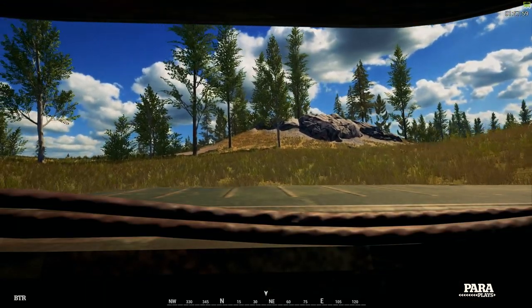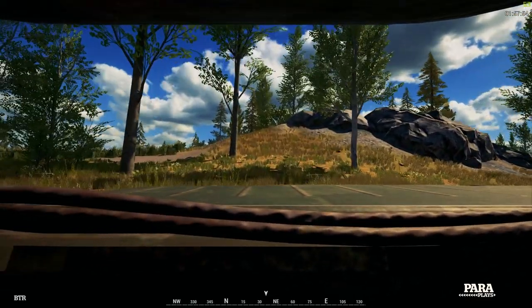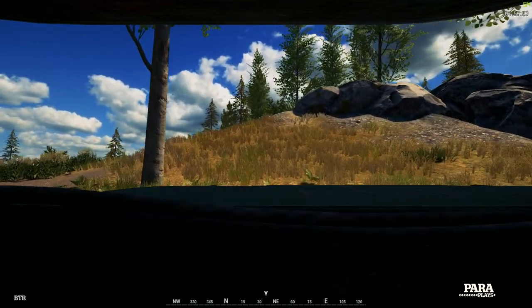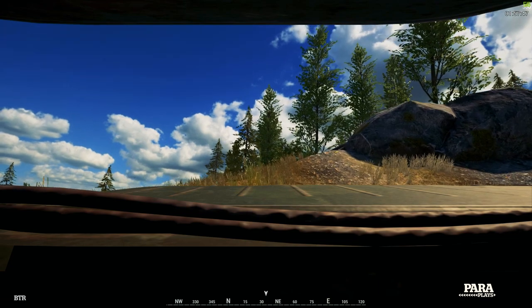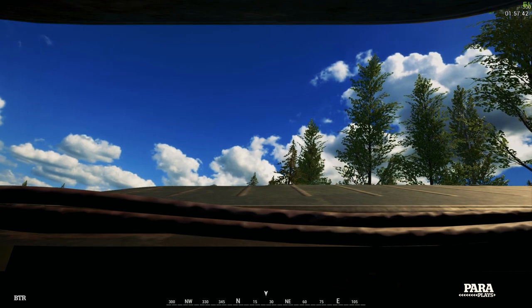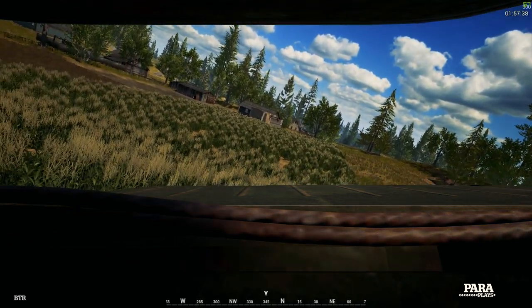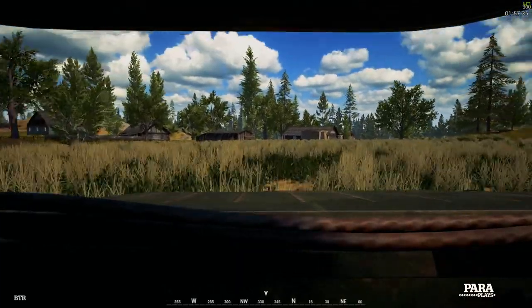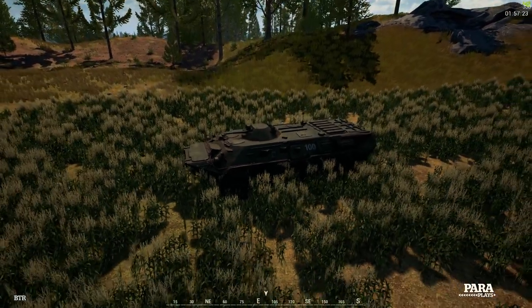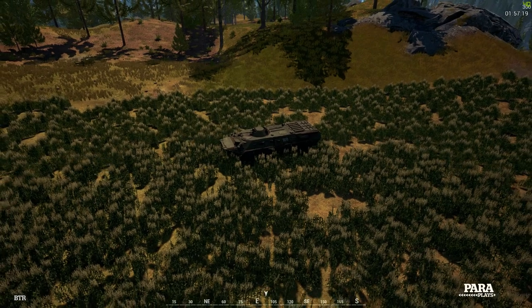Let's have a quick example here — see how easily we can get up a steep gradient like this. You wouldn't really go up this, but it gives you an example of what's doable and what's not. Again, it's impossible for the driver to see what's beneath his wheels or on the other side. Try to stick to flat areas with proven routes, roads, and lanes, and you will keep the vehicle alive a lot longer. Let's have a look at damage and see how much this can take from the RPG.